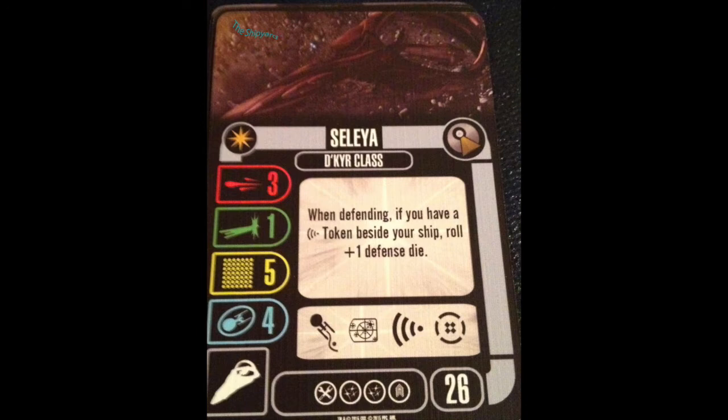That way you're not adding results — because then on that ship, scan would be better than evade, and why bother taking evade? But set a die: that's reducing your die pool, but at least you're getting an evade result out of it. That, to me, is reasonable. That's a good named ability.